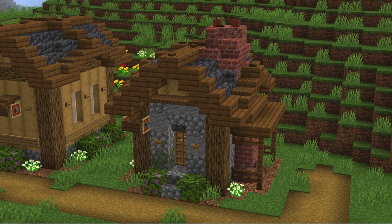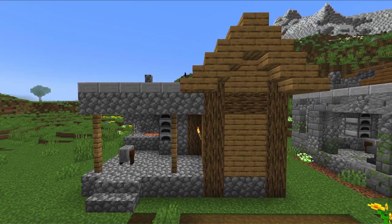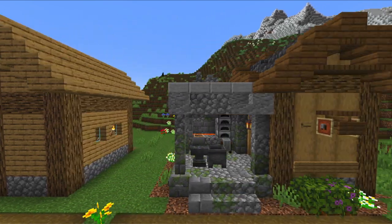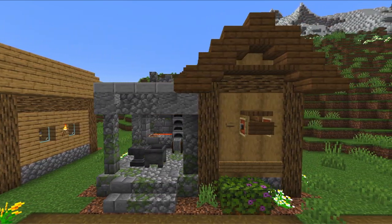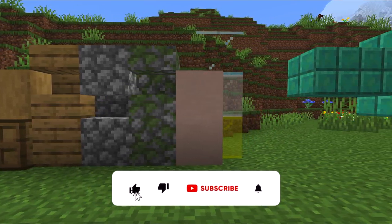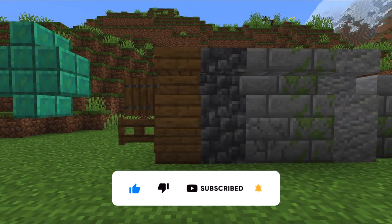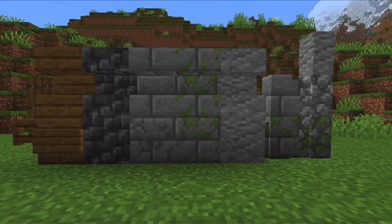The village upgrade series follows three basic rules. One, the dimensions and features of the upgraded buildings will be kept the same. Two, I'm using the original block palette of the plains village. And three, in addition I'm going to use some basic complementing materials to add more detail.